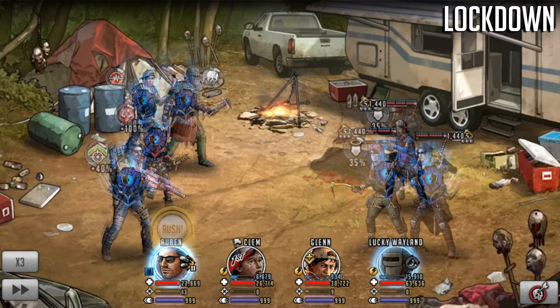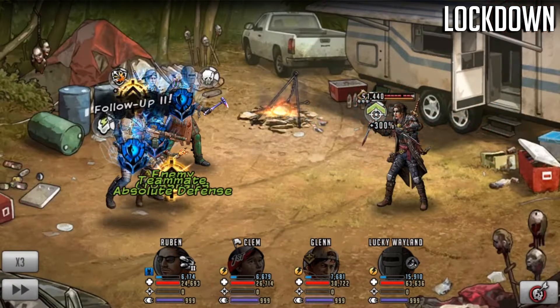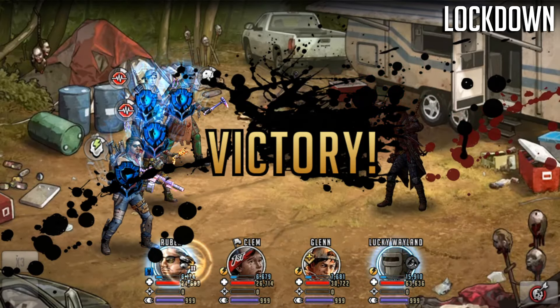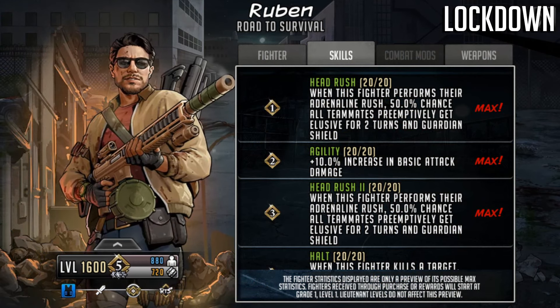Scopely please fix. Now, the other thing Ruben can do against outlast characters — if they are the last one alive they can get hit by the stun 80% of the time. Doing the adrenaline rush here: we have hit the normalize and we have also hit the stun, so the character will not be able to rush and they are taken out. There is actually another bug currently in Ruben's kit which will be addressed shortly.